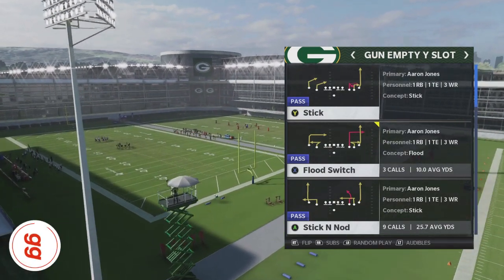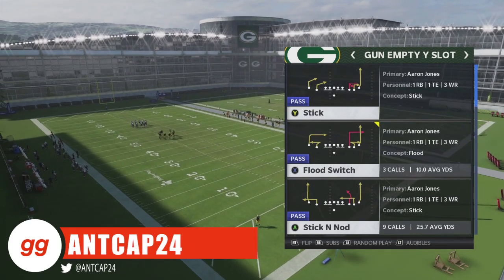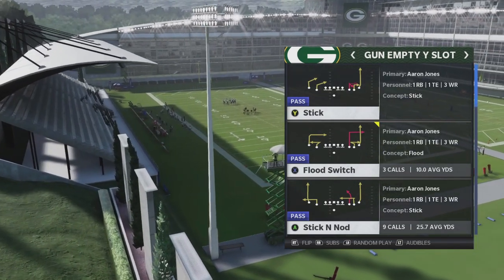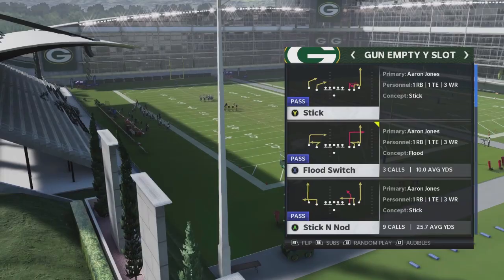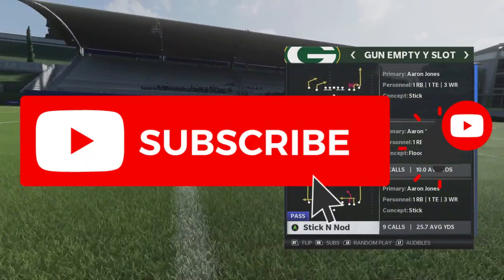What's going on everyone? NCAP24 here from Huddle.gg. In today's video we're going to show you how to absolutely torch the defense using some unique routes out of the backfield. Now if this is the first time checking out our channel, please consider hitting that subscribe button. Also hit that bell notification to make sure that you never miss any of our uploads.